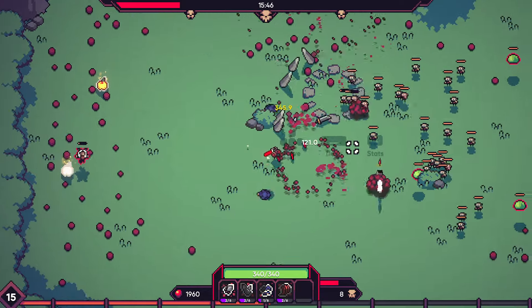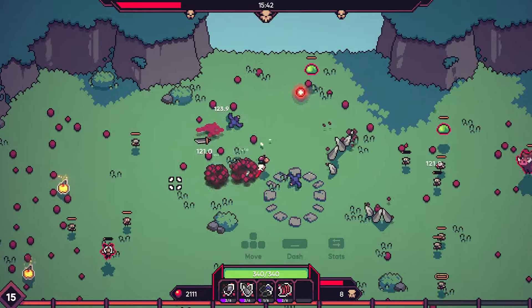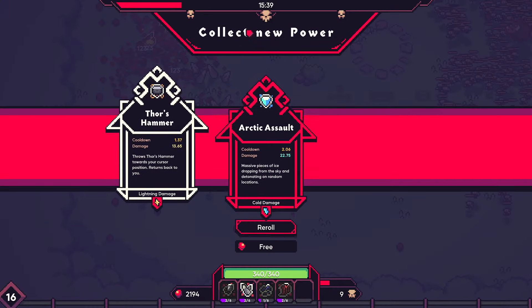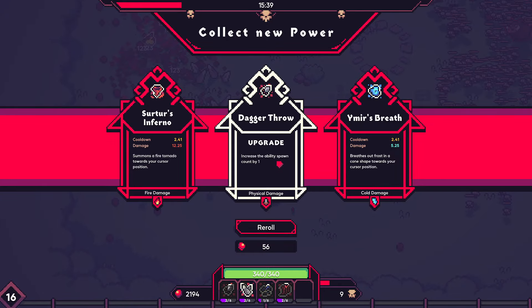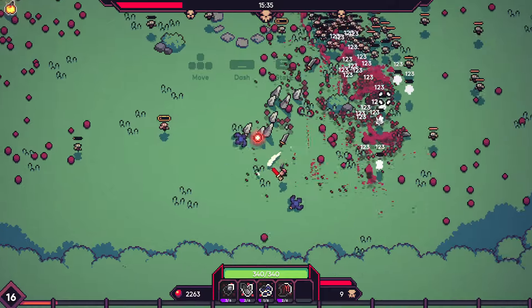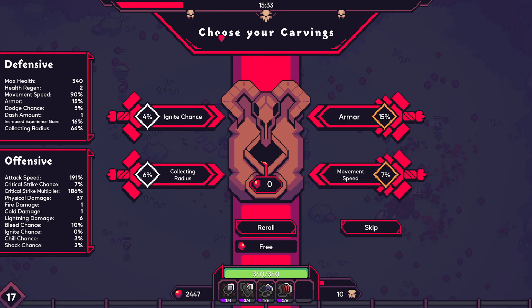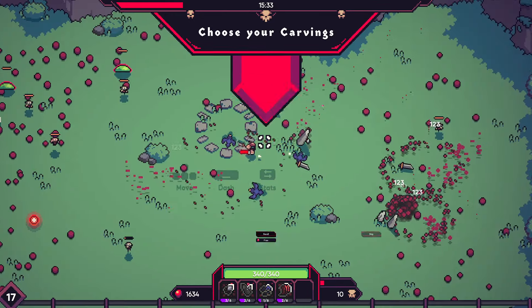Technically I can't reduce my cooldowns by hitting with my basic attack, but they're dying so fast anyways. Dagger throw — plus one is pretty good on a three base. The armor and movement is pretty good, I don't mind that. Collection — probably don't care.